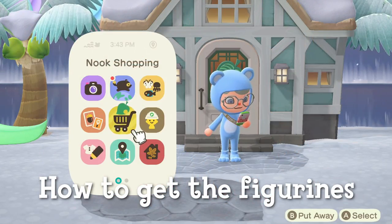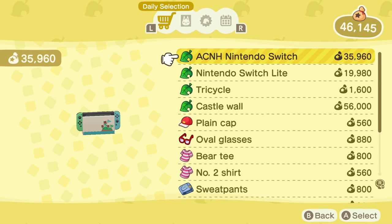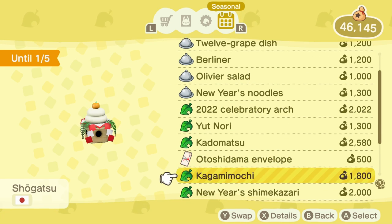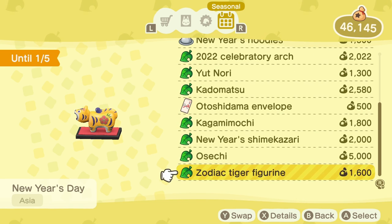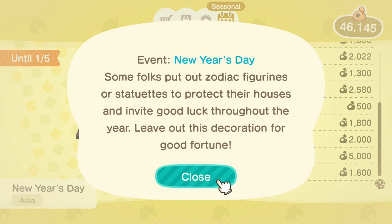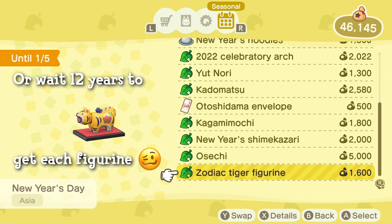If you're looking to get your own zodiac figurine, once you figure out which animal you are, you will need to time travel to each corresponding year to get them. Once you time travel to the appropriate year, you can pick up these items in Nook Shopping under special goods in the seasonal tab. As you can see here, I have all the new year's items, and if you scroll all the way down there is the zodiac tiger figurine that corresponds to 2022. You can even get a little information about it if you press X. The seasonal tab is the only way to buy these items.